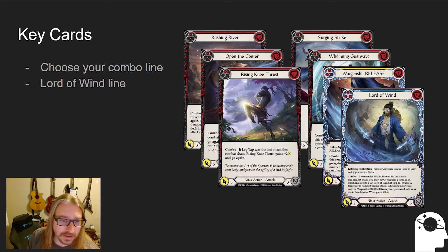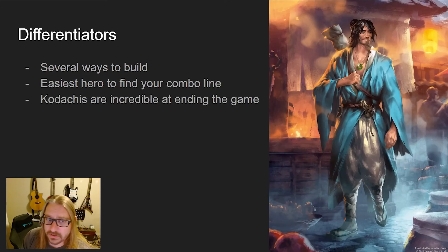So that's a real high level of Katsu itself. Some of the differentiators: there are a couple of different ways to build it depending on the combo lines you want. I've had fun exploring an Open the Center into a Pounding Gale combo line — Open the Center gets Dominate, and then Pounding Gale hits for double damage, so a Pounding Gale could potentially deal 10 damage just on its own. It doesn't always do that because it scares the opponent into blocking — that's part of the strength of Katsu. And this is going to be the easiest ninja to find your combo line because of the hero ability — you get to go find that Pounding Gale, that Open the Center, or that Rising Knee Thrust. So this is the ninja you want to play if you want to be putting combo lines together. Katsu goes and fishes out a card from your deck that has the keyword combo on it.